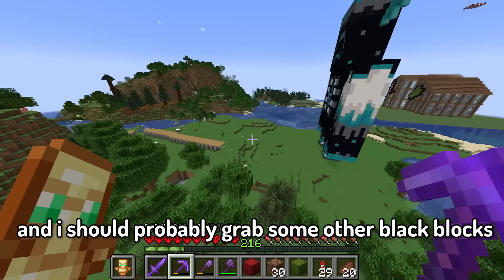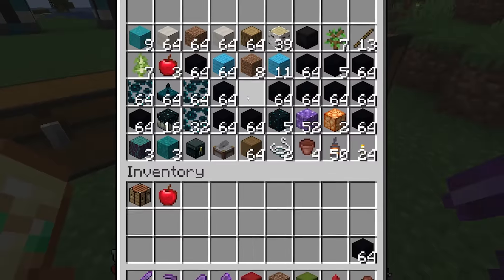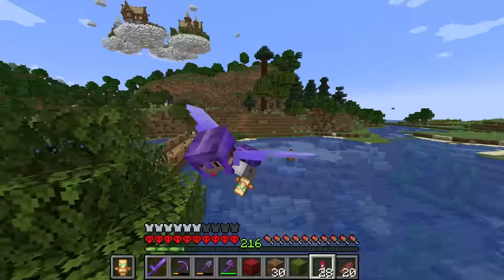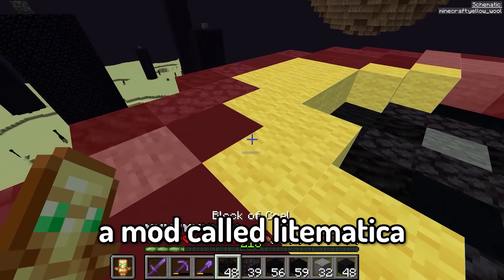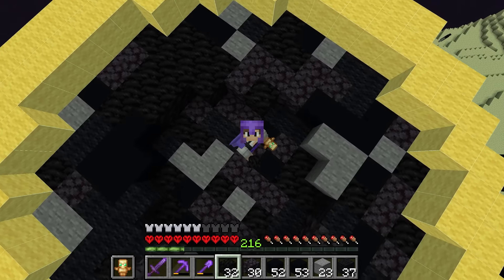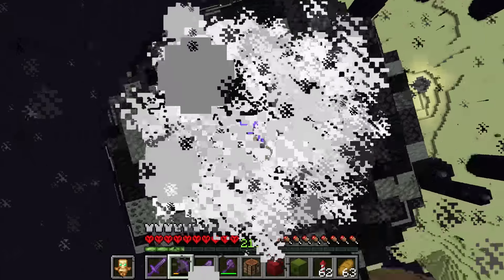That should be plenty of coal, and I should probably grab some other black blocks. Now let's go build this thing. To build these planets I'm using a mod called Litematica that helps me out with a blueprint on where I need to place each block. So it's time to finish off this coal planet. And bam — coal planet.